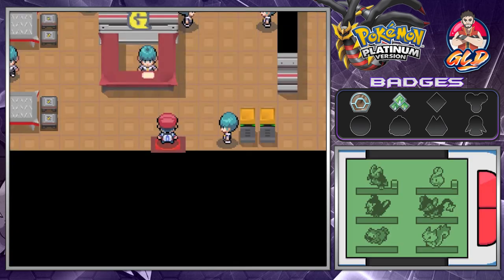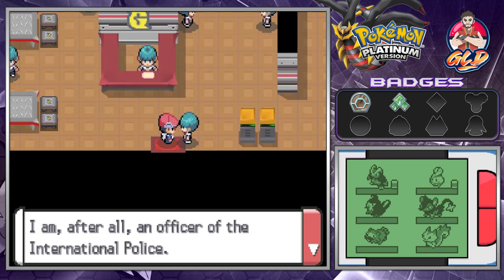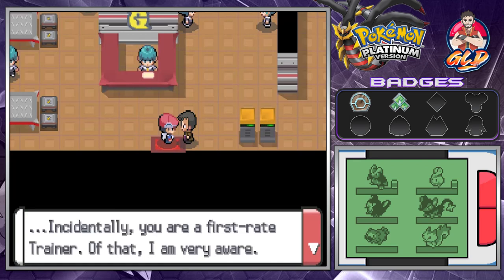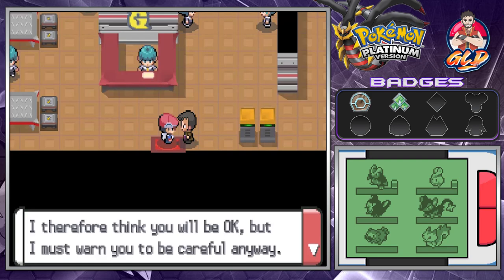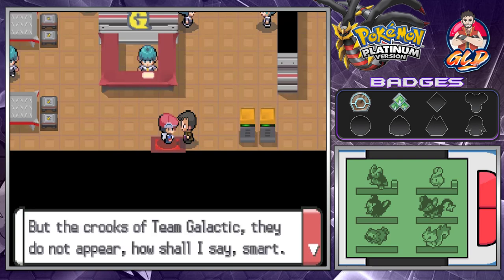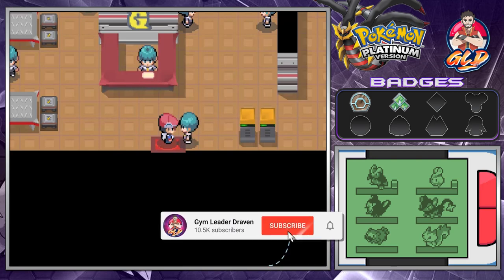Inside, this guy approaches us: 'Hello, it is me — I have startled you. Yes, I am after all an officer of the International Police. It's only natural that I be the master of disguise. You are a first-rate trainer, I am aware. I must warn you to be careful. This building has two stairs — one of them is a trap. But the crooks of Team Galactic do not appear to be smart, so there should be an easy way to tell the stairs apart.'